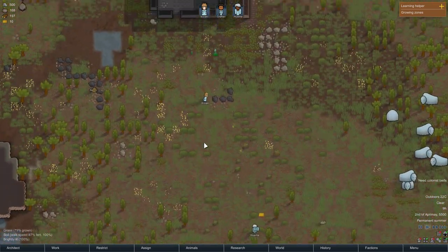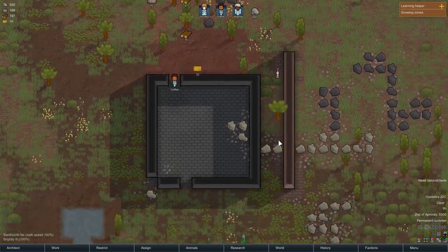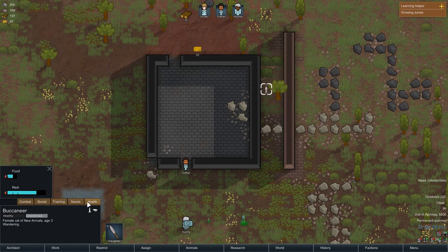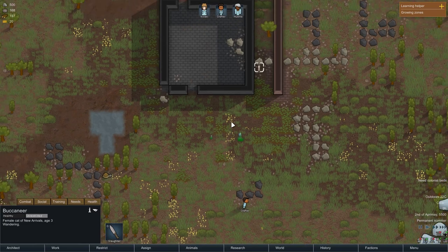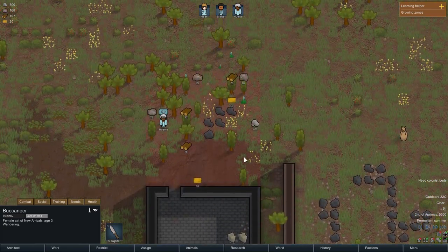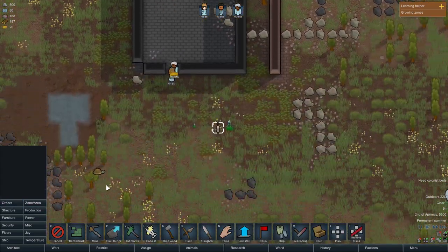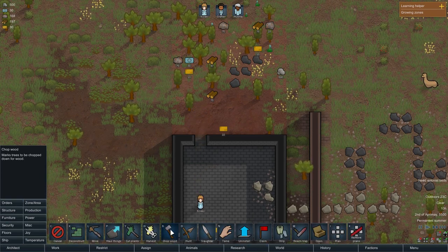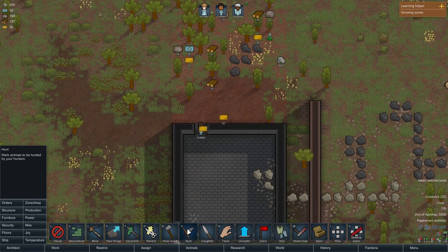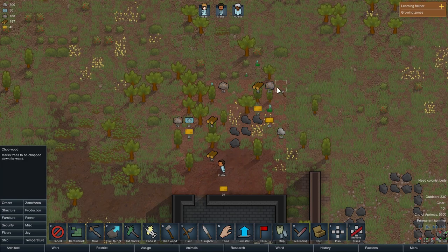There we go. You can see up here the stuff we currently have in our stockpile. We have our cat here, which we can set to get the best quality medical care. I'd really hate if this cat died. In Architect then Orders, you can see a bunch of stuff — hunt, slaughter, chop wood, harvest, cut plants, etc. I want to cut all the trees in the stockpile area. I hold down left mouse button and drag to select the area, and it selects the stuff that can be cut.